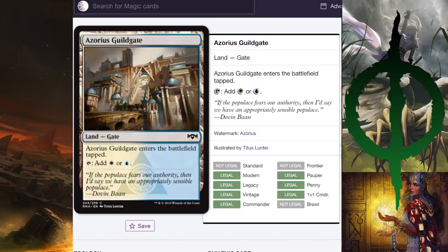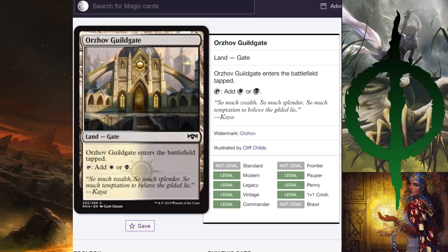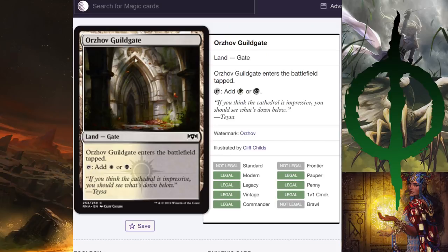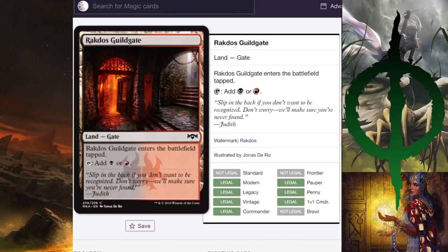Azorius Guildgate — it's pretty, but I can't not see a face here: two eyes and a giant mouth, and it looks like it's vomiting stairs. The Orzhov one — it's not ornate enough. The Rakdos one — who would go to this carnival? It's like going into a nightclub with blood coming out of it, but you know, you go if you want a good time.